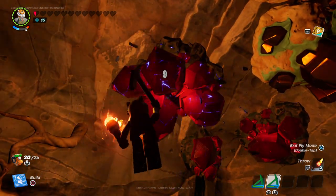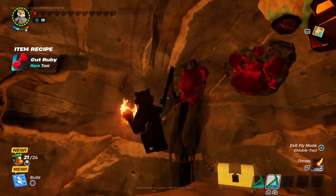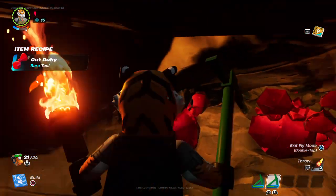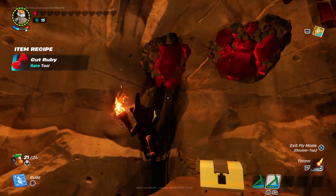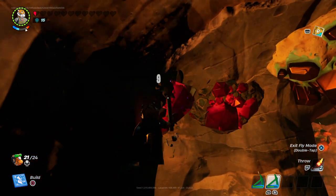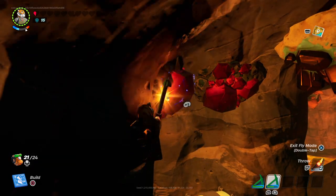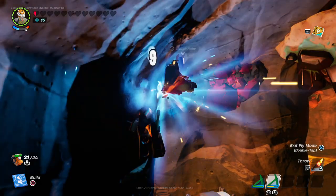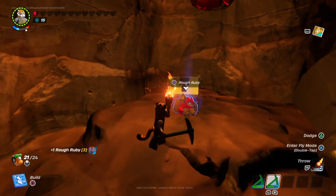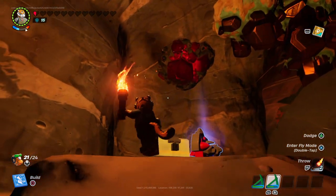Now we're just going to quickly destroy it. So we'll show you how it actually looks like on the ground as well. As you can see, we have discovered the cut ruby recipes now. So let me just actually cut this one down and not stay so close to it so you can actually see it on the ground. So this is how it looks on the ground. Pretty rough if you ask me. That's how it looks.